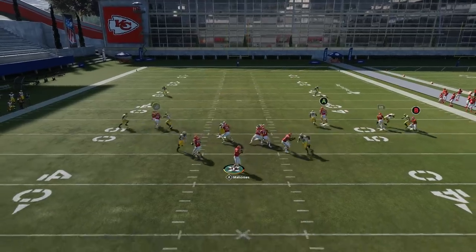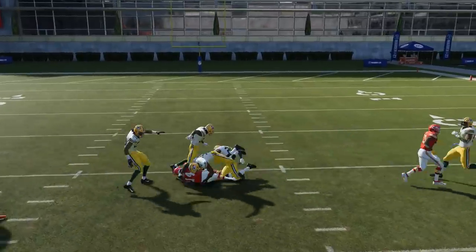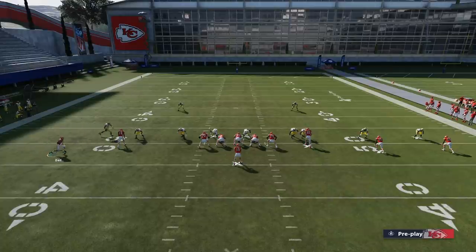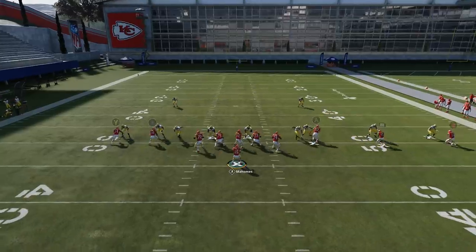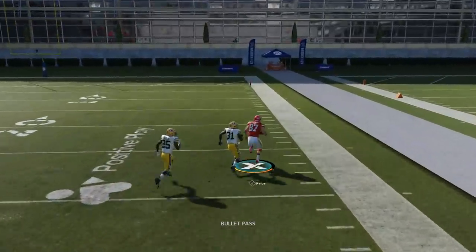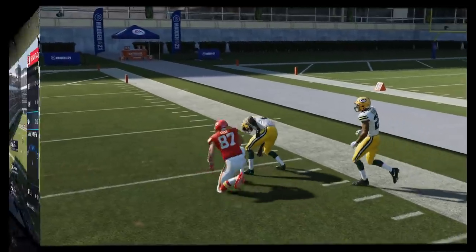I'd rather put the B route on a drag all together. But if that Y route gets that inside release, he's open right over the middle of the cover 2. If he doesn't get that inside release, you move on to Kelsey, who is a really good route runner to the outside. It's really simple — you have your first read, your second read, then your drags and check downs.